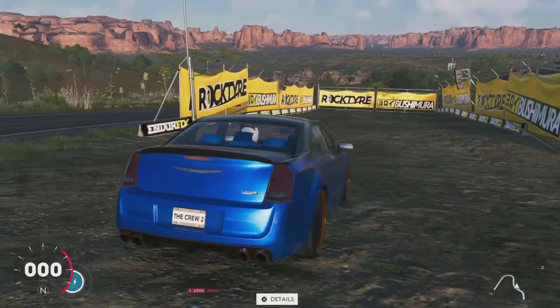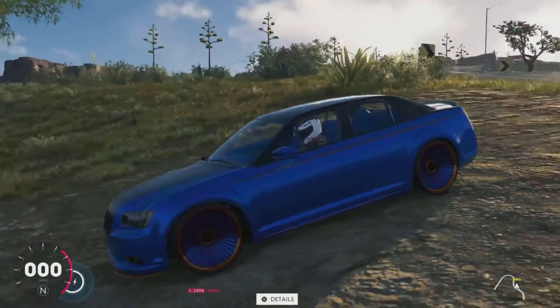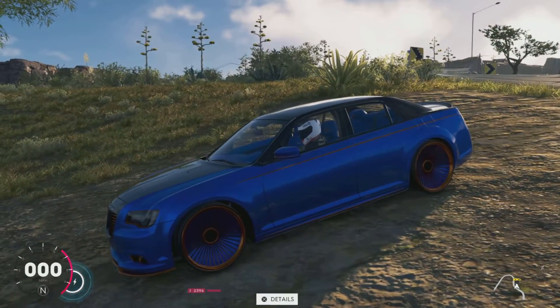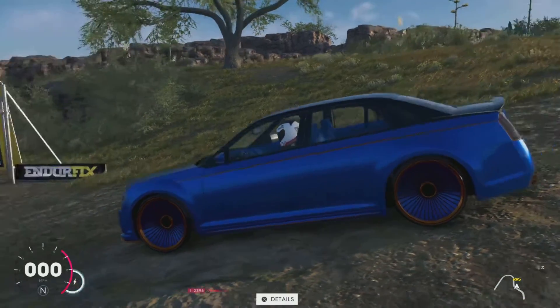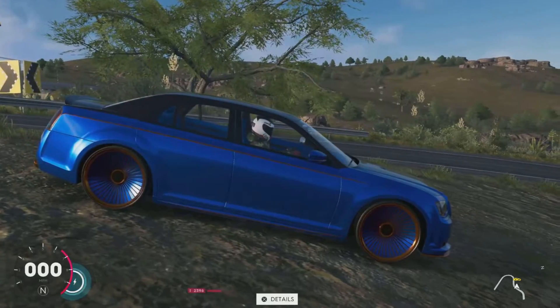Looking around the car, it's got gold exhaust tips. It's literally like a two-tone — the top is black and then you've got this gold pinstripe around the side. It's pretty cool to be honest, I'm a big fan of the way this looks.